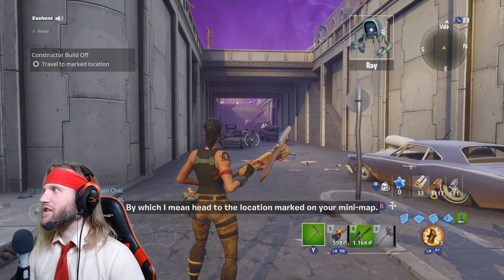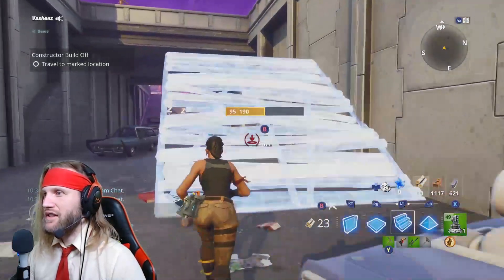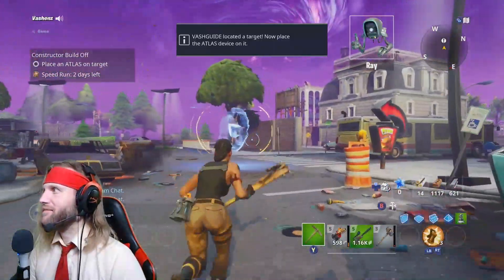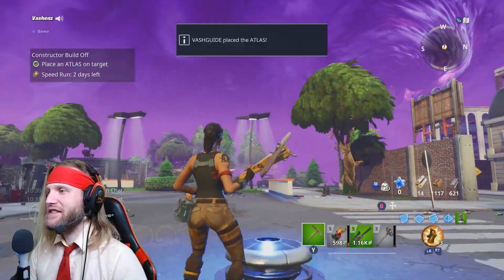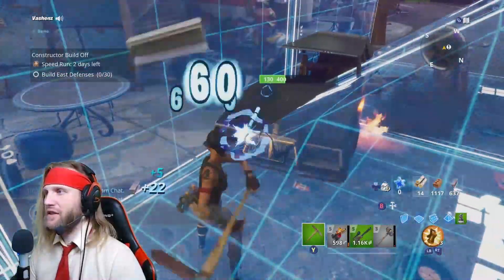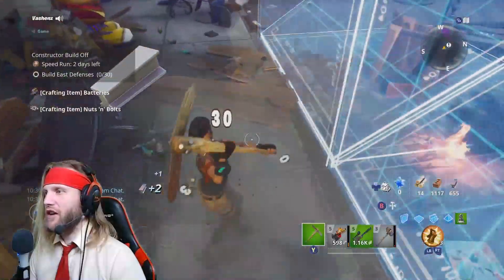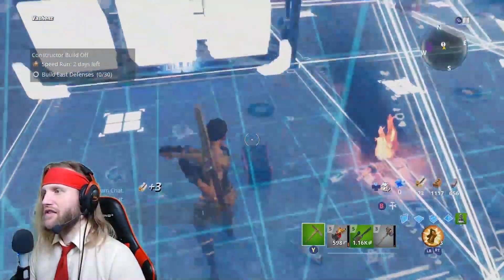Okay, so travel to the marked location on the map. As you can see it's in the shadow. Alright there we go. Looks like an Atlas — place Atlas on the target. We're just gonna get this junk out of the way here, clear the zone. Looks like they have a plan for us and all we have to do is follow their guide. Very simple — get all this junk out of the way.